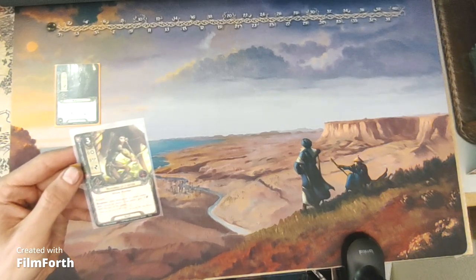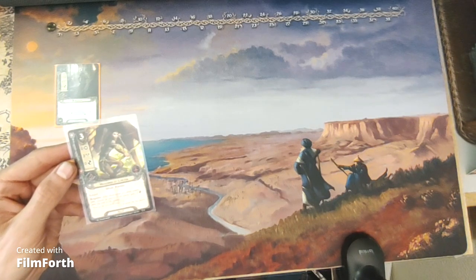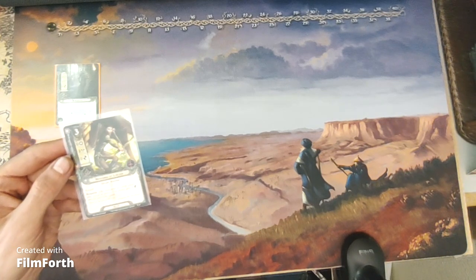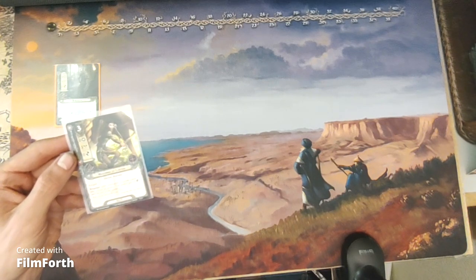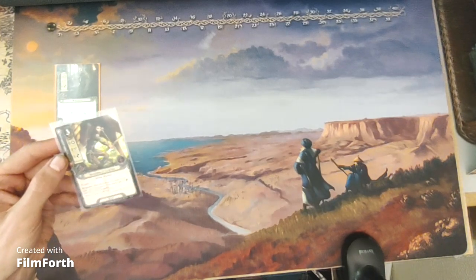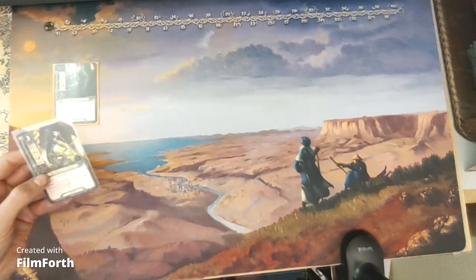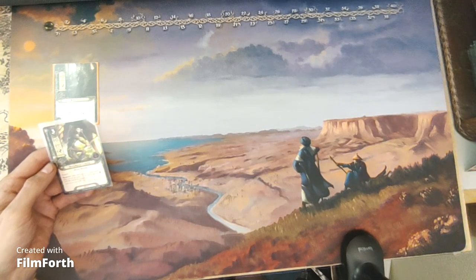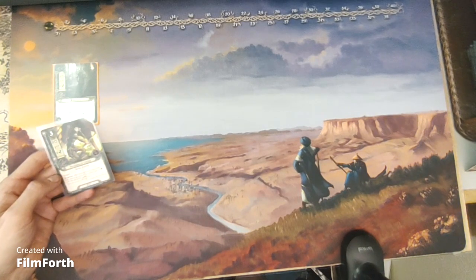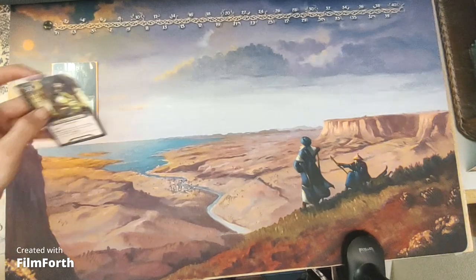And the Marksman of Lórien is a three-cost tactics ally with zero willpower, three attack, zero defense, and two hit points. Sylvan Warrior. Ranged. Response: after Marksman of Lórien enters play, choose an enemy — that enemy gets minus two defense until the end of the round. This is a good card to combo with Straight Shot, which discards an enemy if it has zero defense. It also works well in a Prince Imrahil deck, as it has ranged and is good at attacking and reducing defense.